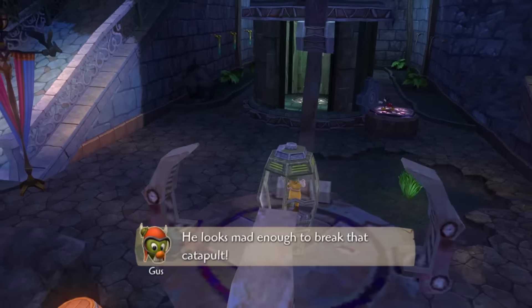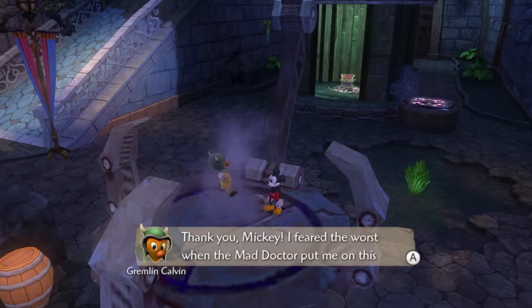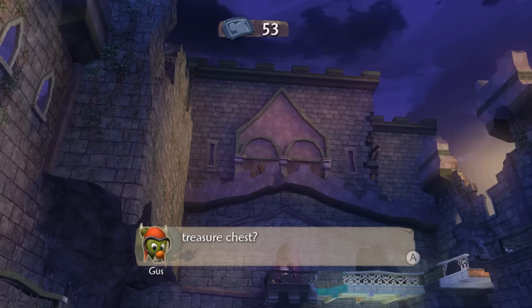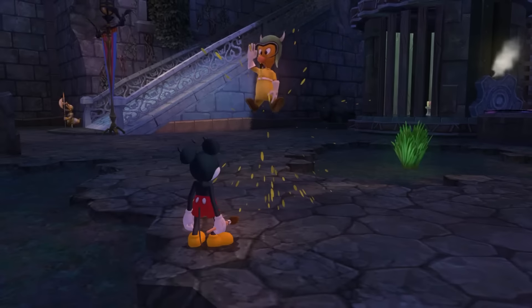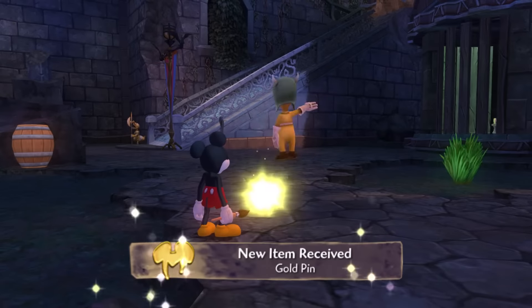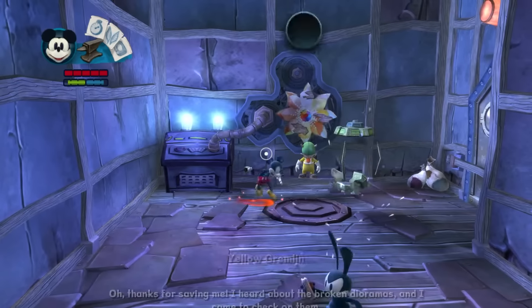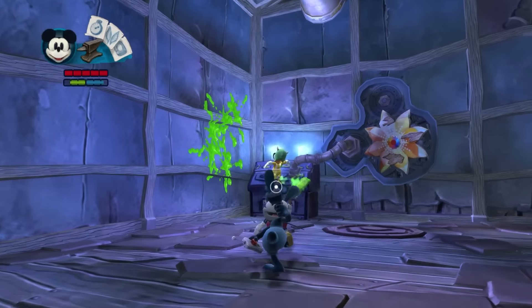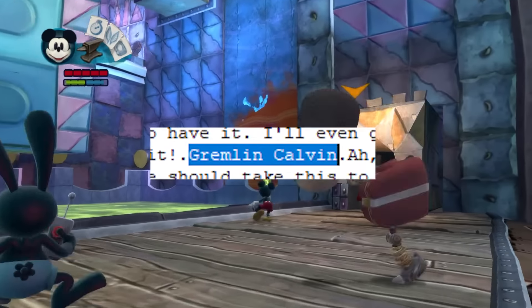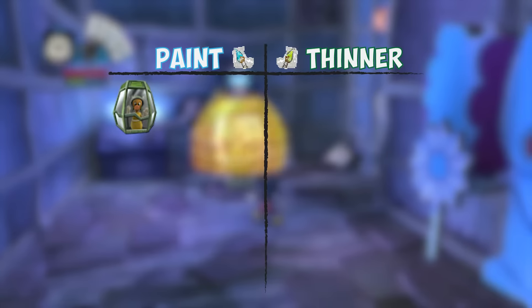The first choice the player is presented with in the game is with Gremlin Calvin — you can either choose to free him from his cage, or you can choose to take a treasure chest instead and send Calvin flying into the sky. Thankfully, it looks like Mickey did decide to save him in the canon. In the clock tower diorama in Epic Mickey 2, you can find an unnamed gremlin trapped in a cage, and in the game files he is assigned the name Gremlin Calvin. So it's pretty fair to say that the paint path for Gremlin Calvin is canon.